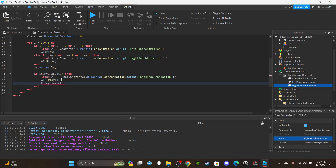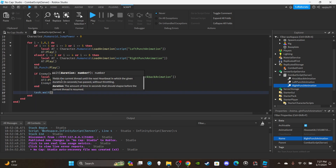Keep that damage value small — you wouldn't want it at 20 per hit or you'd kill the player immediately. After the end of that if block, add a task.wait(0.5). You'll need to adjust this based on your animation's duration — 0.5 works well for mine.